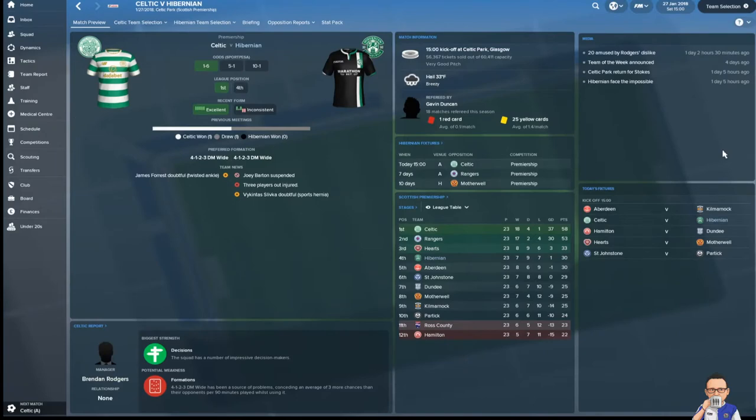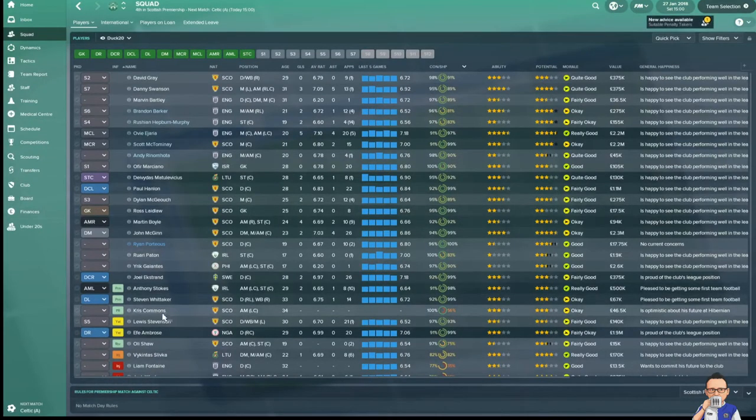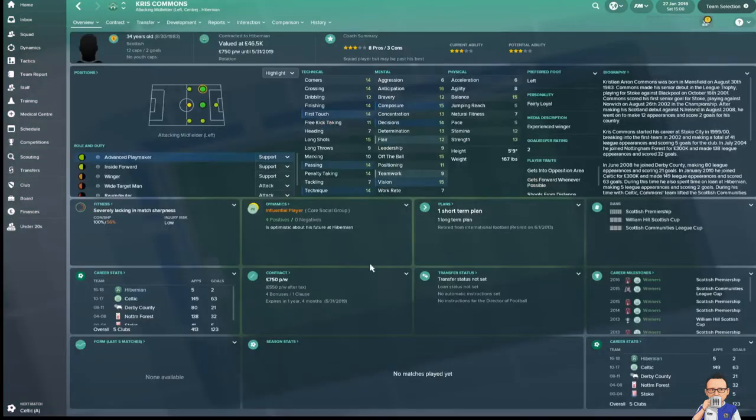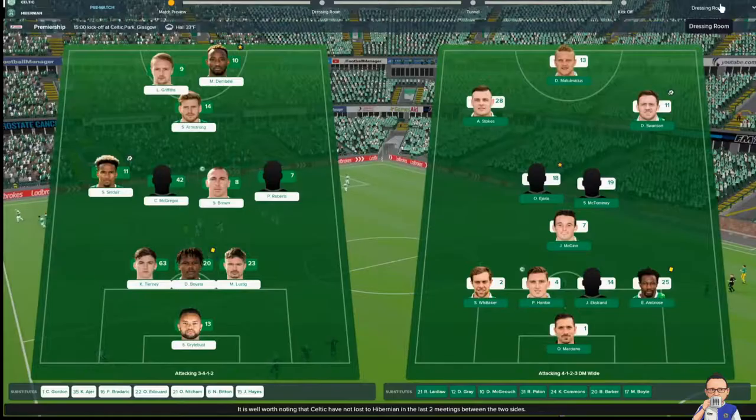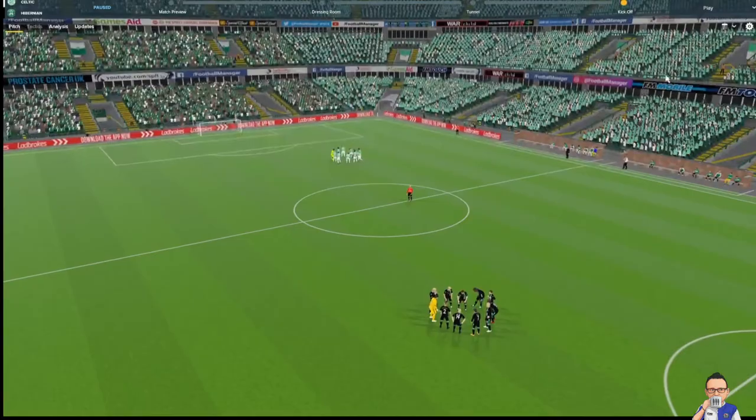In the second match of the video, we take on Celtic at Celtic Park. Bit of team news — recently just picked up Chris Commons on a free transfer. I don't think he's fit enough to be in the squad for this match, but we will see him maybe against Rangers. Starting 11: Marciano, Whittaker, Hanlon, Erkstrand, Ambrose, McGinn, McTominay, Ajara, Stokes, Swanson, and the Big M. The hosts go with a 3-4-3 with big names: Dembele, Griffiths, Brown. Let's go.